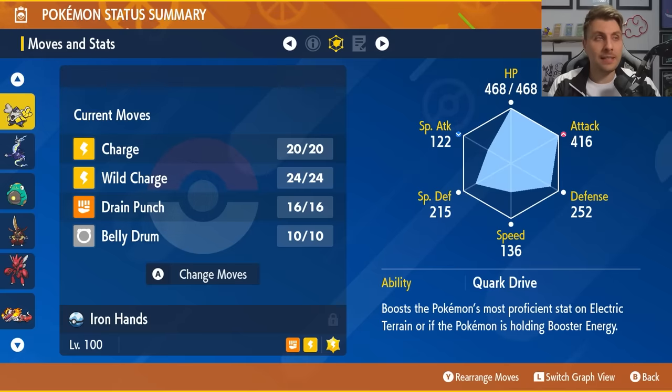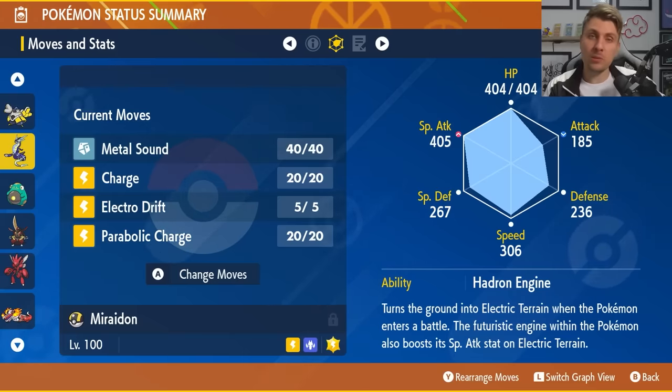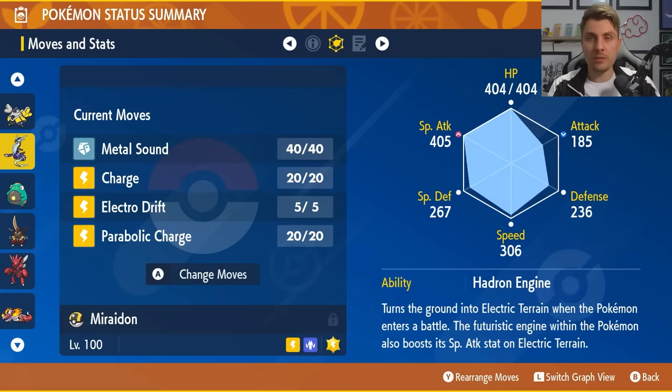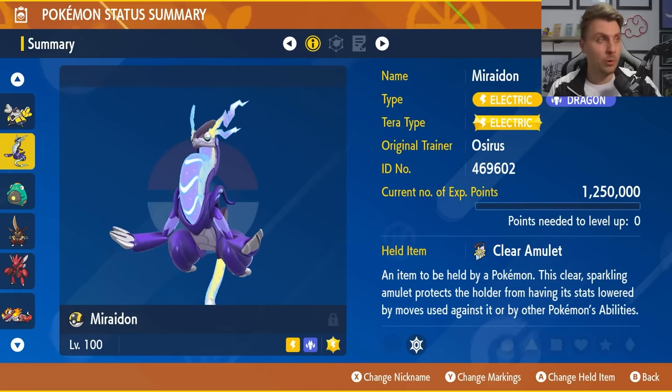Iron Hands is pretty much a solo build — don't take it online. But Miraidon is going to be a bit more bulky and is going to be able to support team members with Metal Sound, Charge, and the Electric Terrain as well. So that one is a bit more flexible to take online if you want to go online against Walking Wake.